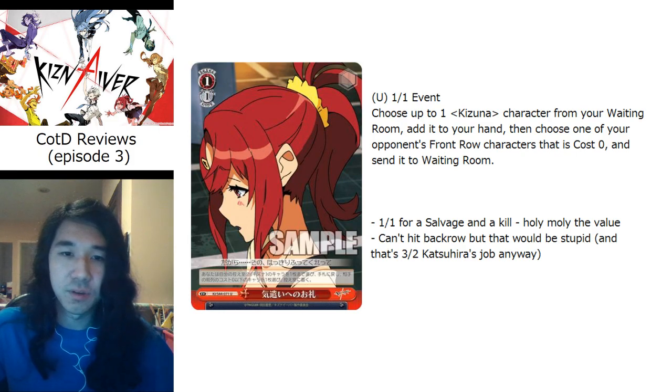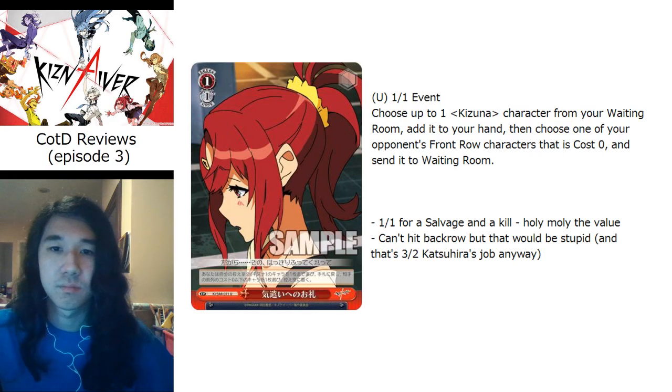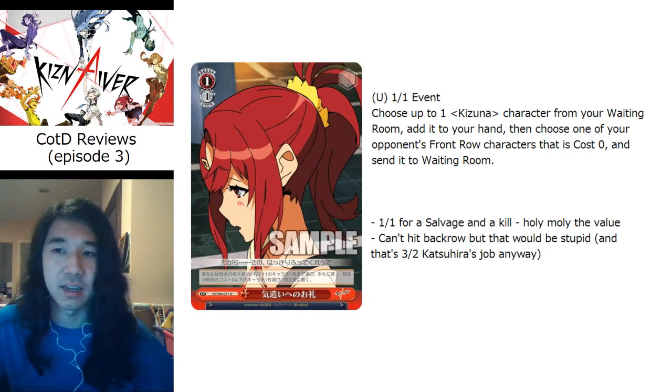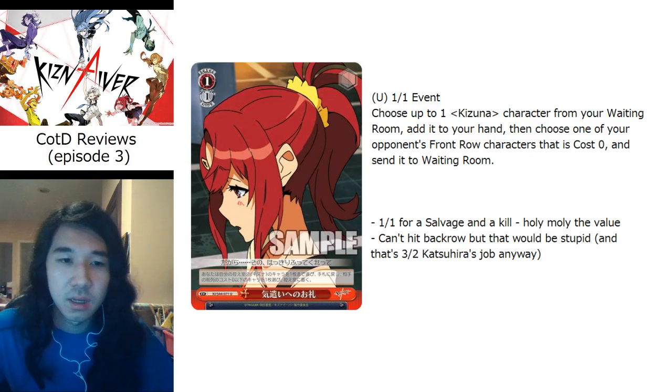Realistically this would be okay as a one-of. Ideal situation: play two Tengas, if your opponent fills their front row, use this to pop one and use Tanga to kill the other two. Tanga has no problem reversing things with a 1500 buff from Yuta and 1500 from the fried chicken condition. This also can grab your Tanga if you miss it off your Yuta effect. The only other consideration: pay this and salvage instead of using the 2/1 stock bomb bond.